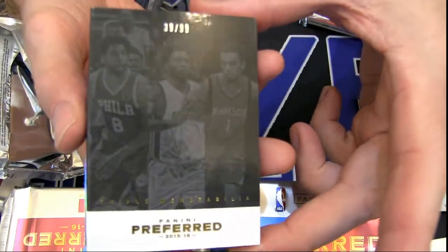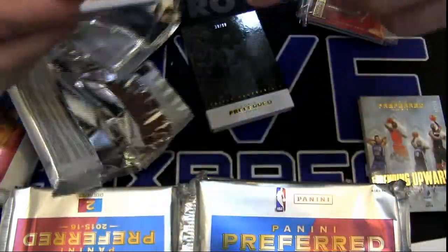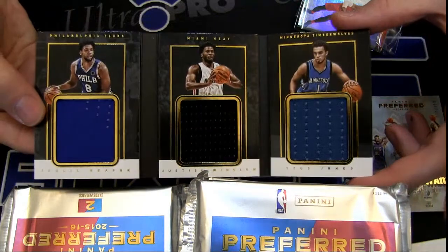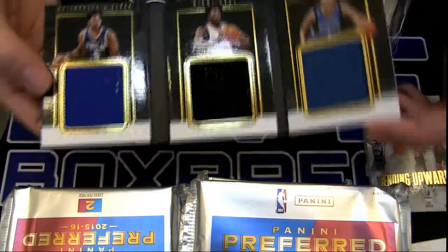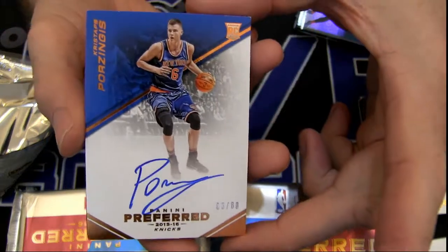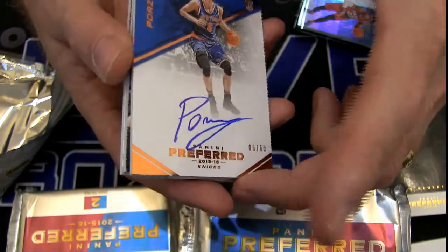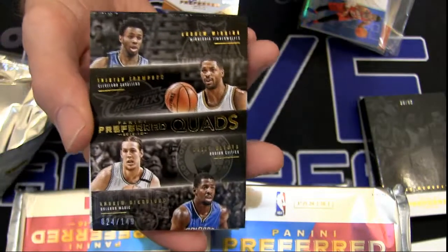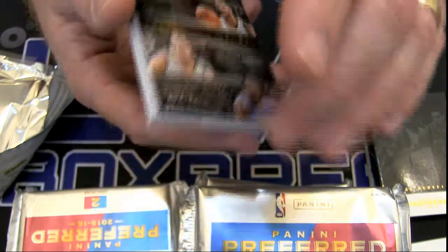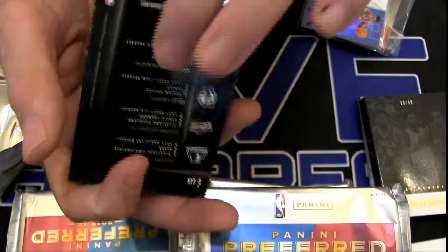We got the tri-fold — Okafor, Winslow, Jones. We got a Holmes here to $50. Tri-fold — got to own two out of three guys to avoid the random on that one. How about a Porzingis — six out of 60, very nice. Porzingis on the board. We got a quad — Wiggins, Tristan Thompson, Kelly Olenek, and Nicholson. It's a weird, weird quad there.